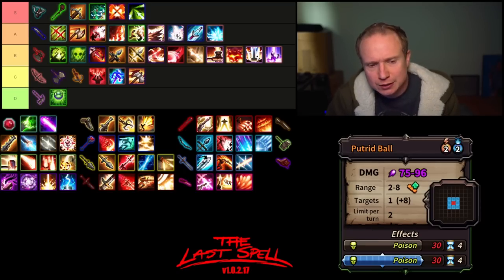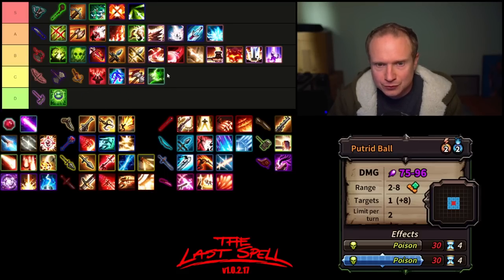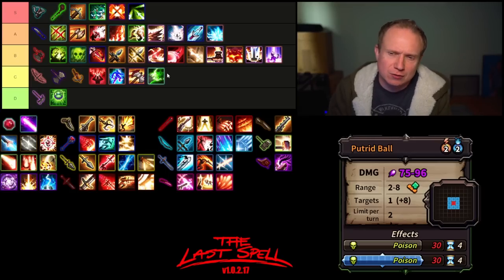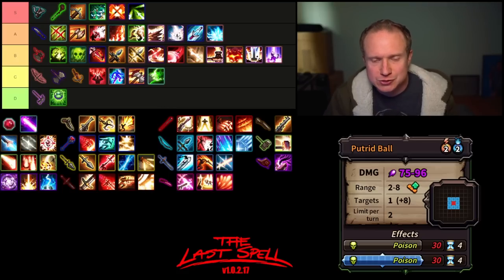Putrid Ball does a little bit of damage to a primary target and then 30 poison to everybody around it. It's a little longer duration at four and can be used twice, but I think Putrid Ball is pretty lackluster, living down in C tier. It's not an ability I gravitate towards with any frequency or regularity.